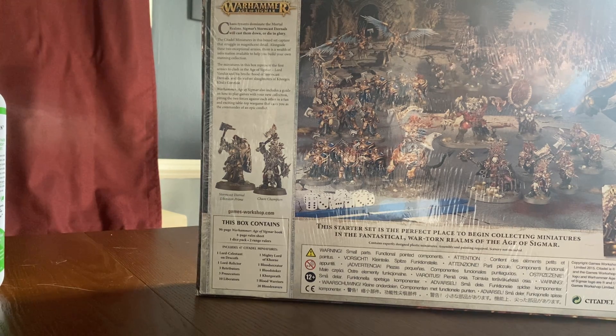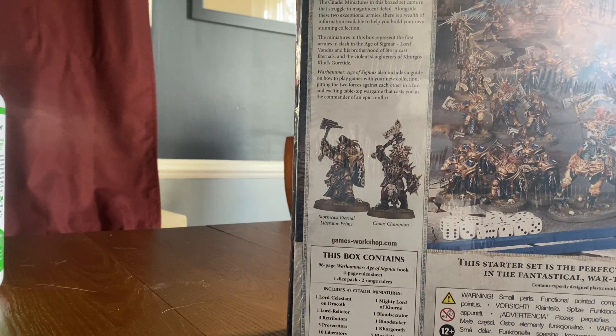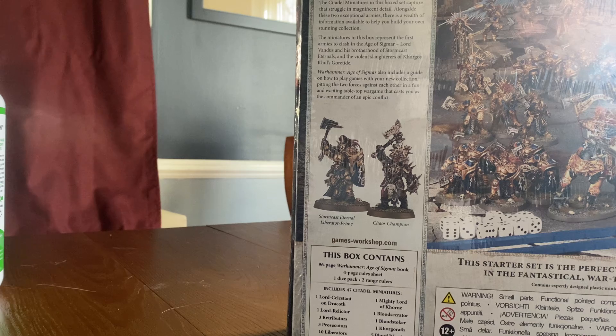This is actually one of the first starter sets. I'm not really sure what the factions are — I know one faction are the Stormcast Eternals. Reading the back: 'Chaos tyrants dominate the Mortal Realms. Sigmar's Stormcast Eternals will cast them down or die in glory. The Citadel miniatures in this box set capture the struggle in magnificent detail. Alongside these two exceptional armies, there's a wealth of information to help you build your own stunning collection.'